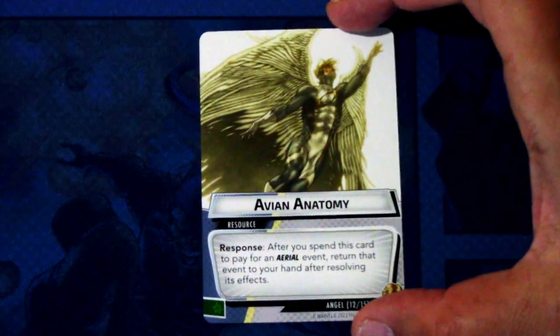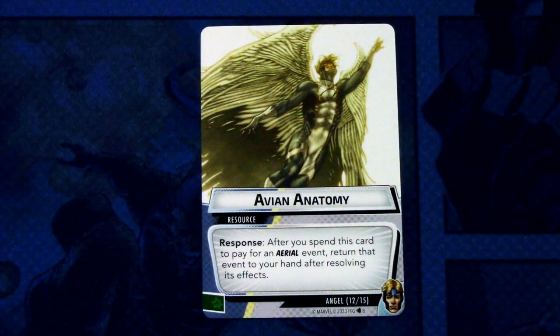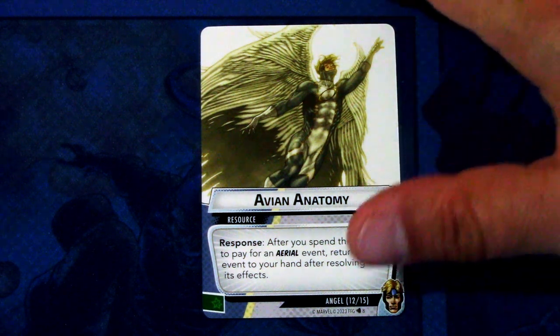Then we have a resource card, Avian Anatomy — two copies. Response: after you spend this card to pay for an aerial event, return that event to your hand after resolving its effects. That's powerful. It can be committed as a wild resource.